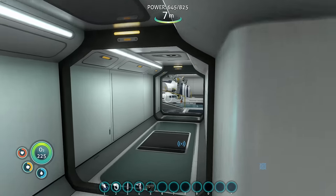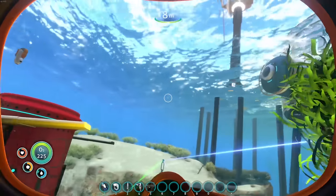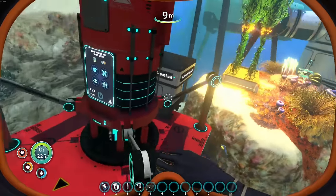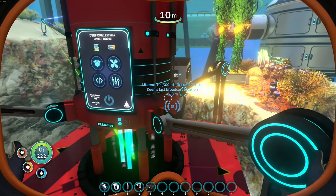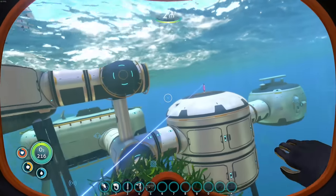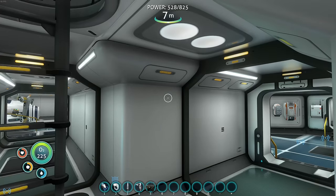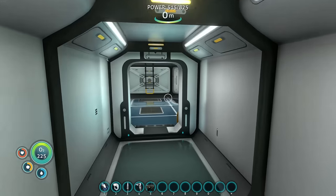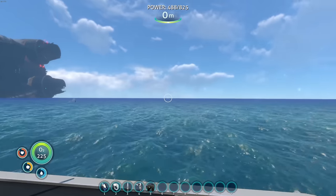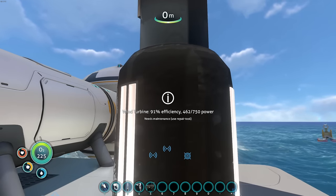Okay, we're gonna let that charge. Let's check on stuff. I want to make sure the power is working — if that wind turbine is going to power everything, I'm seriously considering just making a wind farm. But it's not spinning. It is generating power though, which is weird. We're at 532... 528... we are NOT generating power. Oh — wind turbine at 92%, needs maintenance, use repair tool!